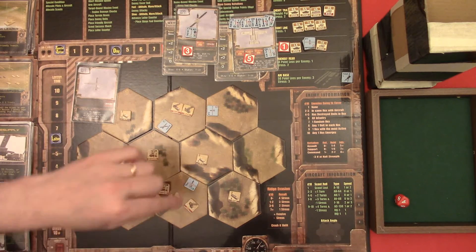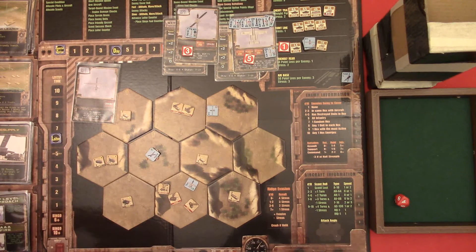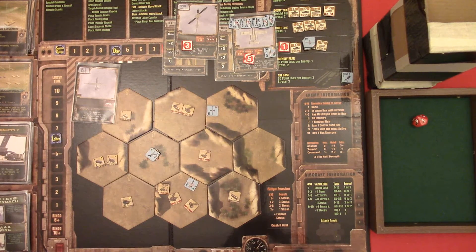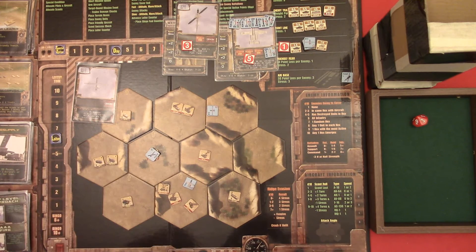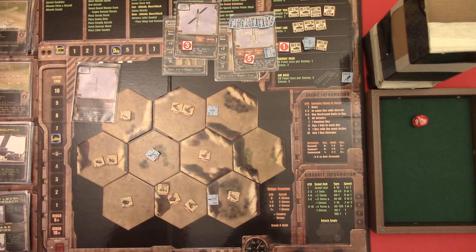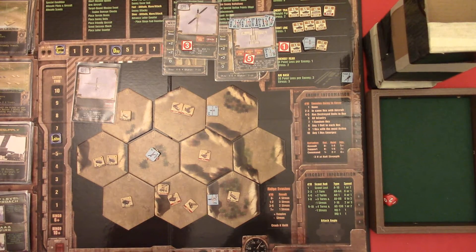So it's the fast pilots - let's start with Scuttle, because he's going to move up here and fire at that SPA. That's a three, four, five, so it's a hit but I lose the weapon. Then Thor is going to go to high altitude. I'm going to fire with my cannon - that's a two, that's a hit, because I have plus two on the cannon.